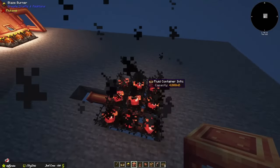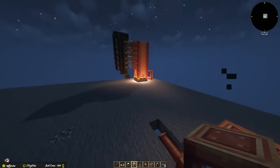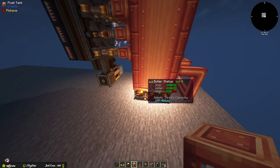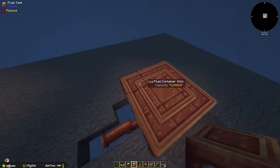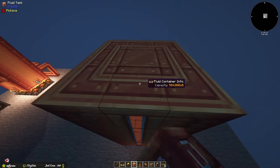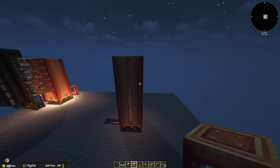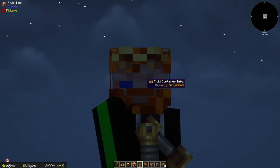Next, build the tank section. You want a three-by-three footprint, and it needs to be eight blocks tall. Then add 18 steam engines to the front — 18 is the maximum number of steam engines you can have on a setup.